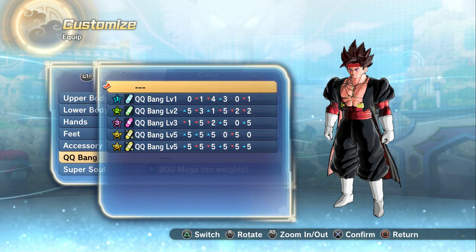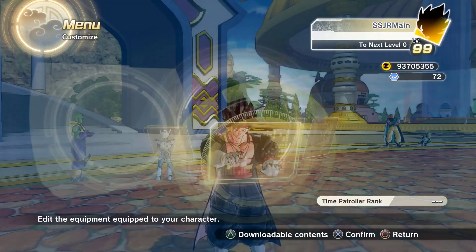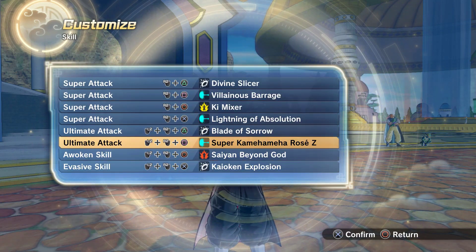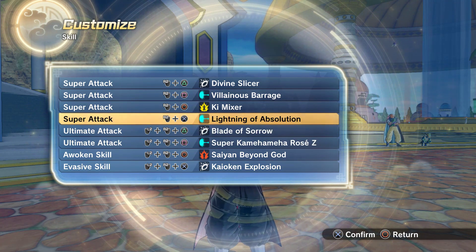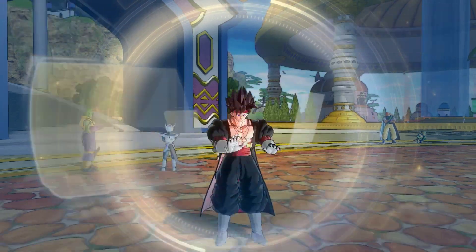I'm gonna show it right here, link will be in the description below. So it's a normal skin and you can have the other skin as well. This is our skill set: we get Kaioken Explosion, SSJ Gun, Super Saiyan Kamehameha Rose — you'll see what that is later — Blade of Sorrow, Lightning of Absolution, Key Mixer, Villainous Barrage, and the Vine Slicer.